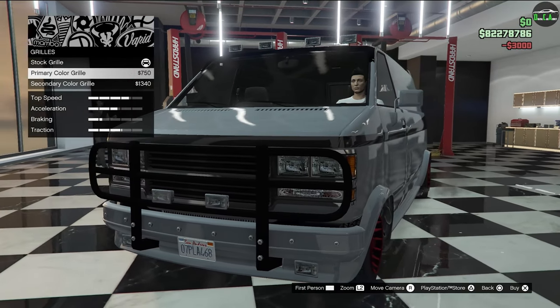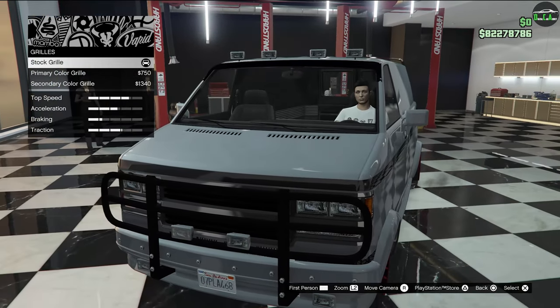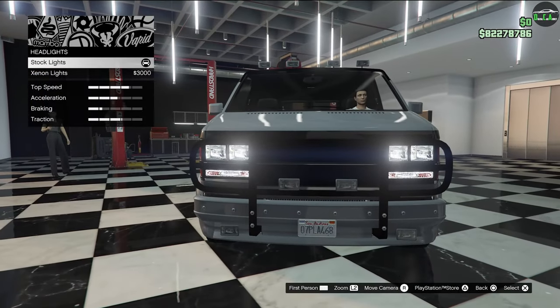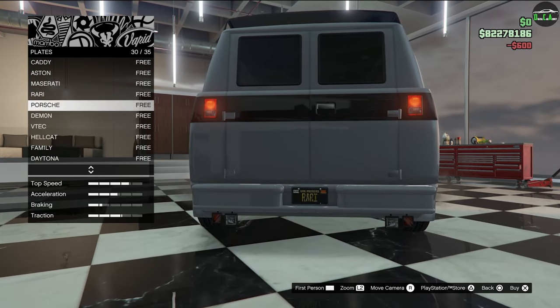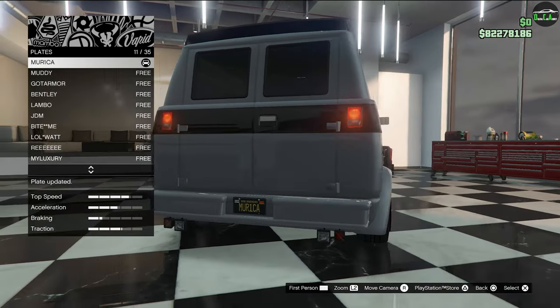For the grill, you have a primary colored grill and a secondary colored grill. I think I'll leave the stock one, honestly, because it's a bit darker in there and I think it looks better. For lights, we'll just leave the stock white lights there. For the plate, we'll give it a black background, and I think our Murica plate suits this very, very well, so we'll throw that on there.